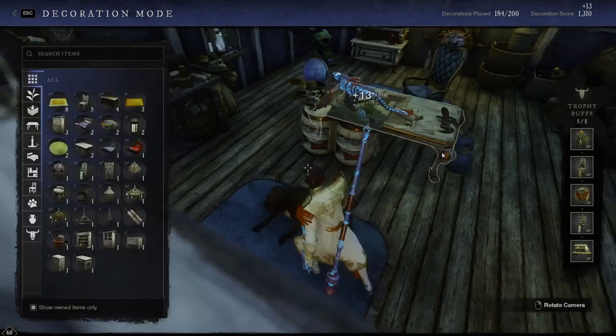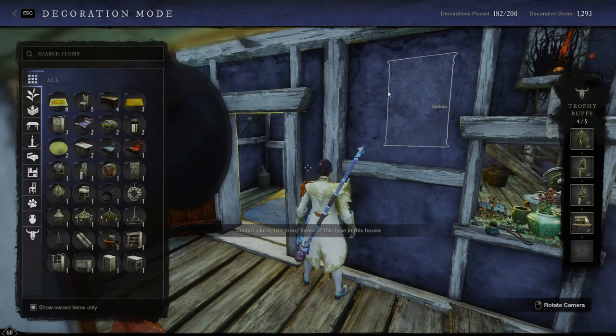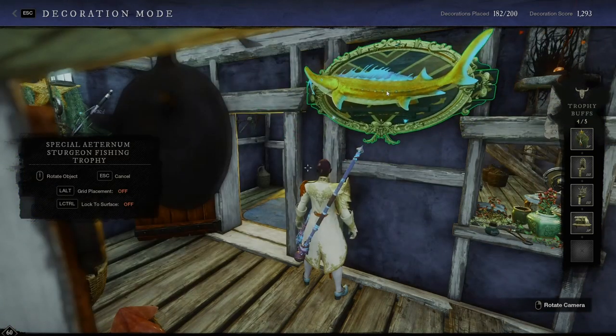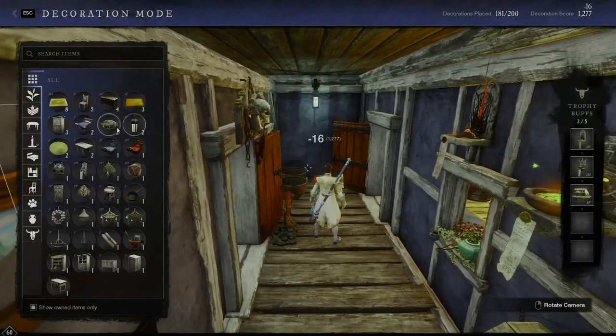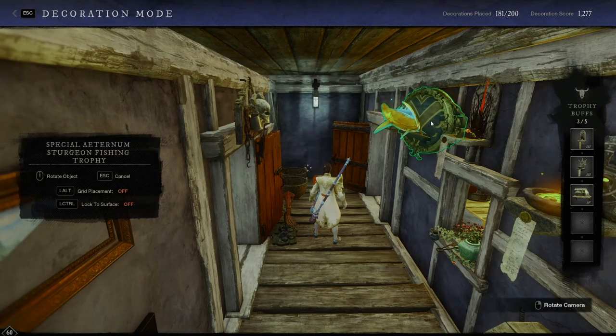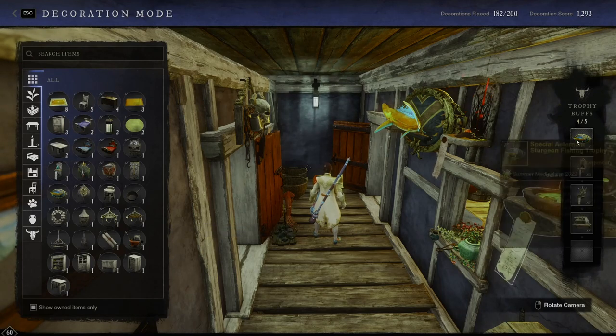It gives plus 13 when flipped around, and plus 16 in another spot. However, it does not stack with your regular fishing trophy — too many items of this type. So in this event, when you have to choose which trophy to get, don't try to put up both of them — it does not work. This thing has to take the place of your existing fishing trophy. Hope you guys enjoyed it — if you like this video please consider liking and subscribing, it helps the channel out a lot. Catch you next time, keep it surreal, peace.